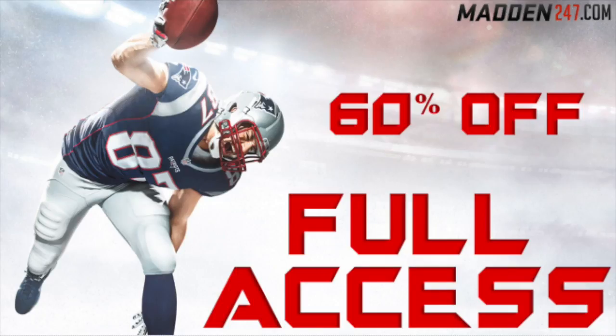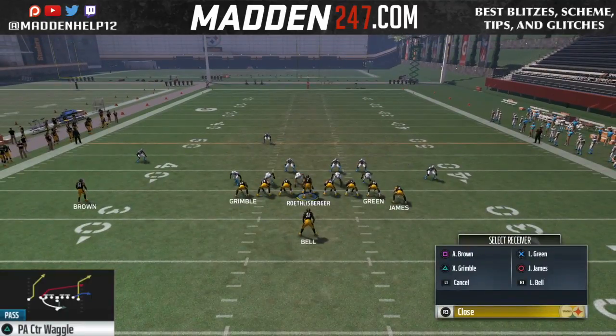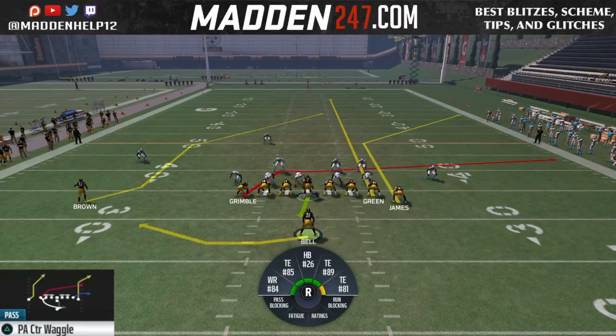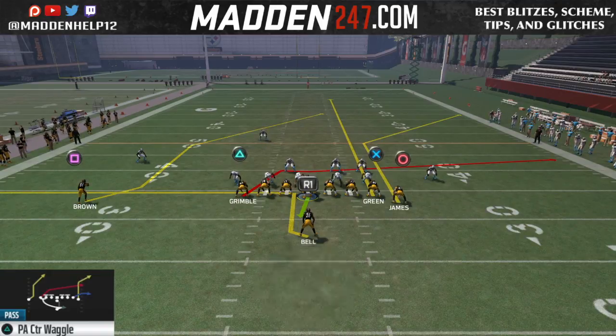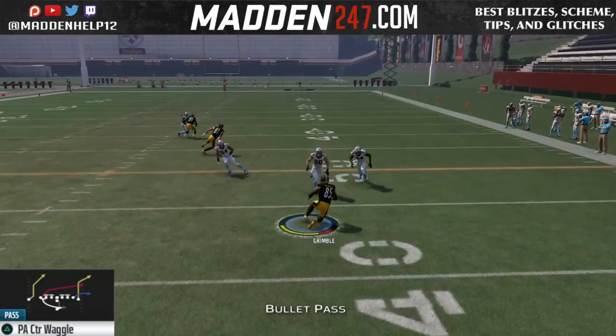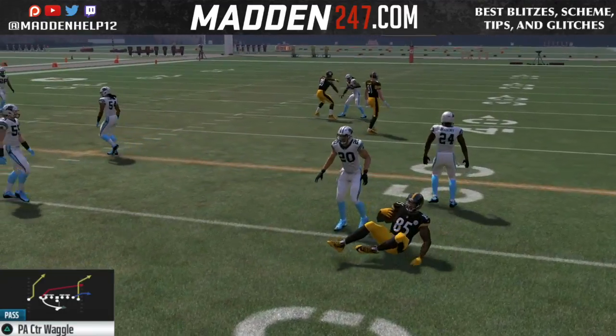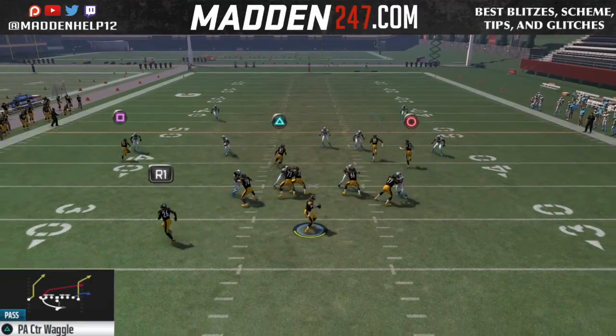What's up guys, we are back with a mini scheme out of the jumbo formation. The main play is the PA Counter Waggle, and the setup is you want to streak the X receiver, and then you can put the running back on a swing or an out route. The main read is going to be the drag to the corner.